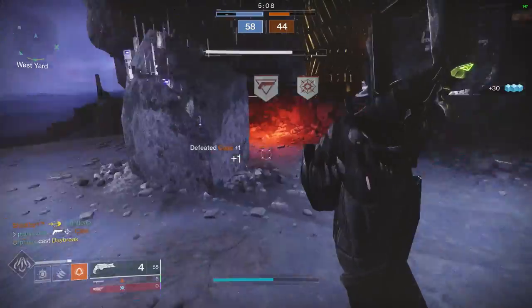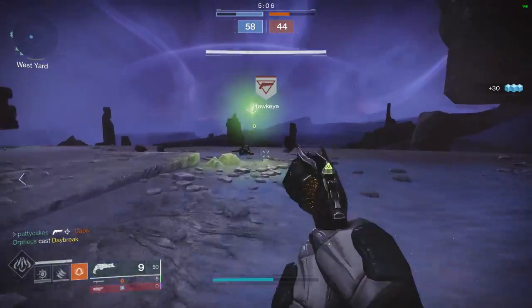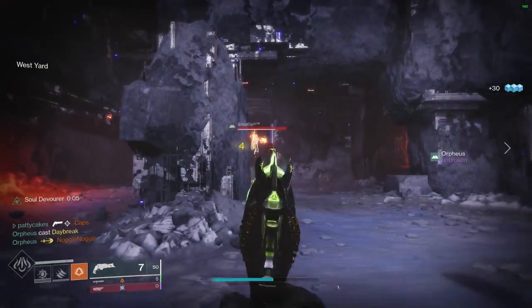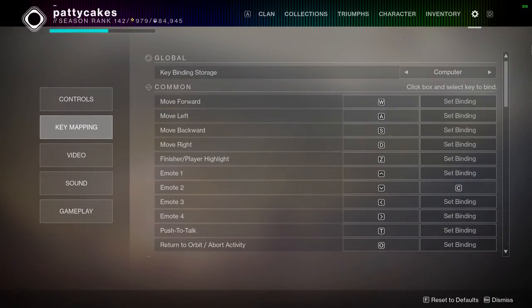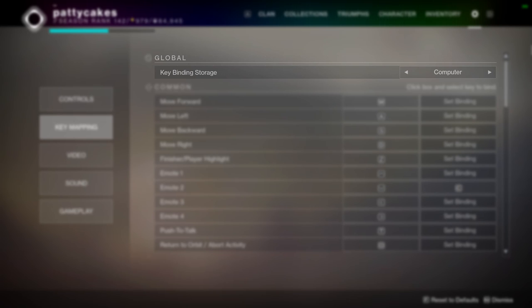Ideally you're also going to want to use a mechanical keyboard. I'll link a few popular keyboards in the description so you can check them out. Looking first at the gameplay category, one thing to note is the top option: if you tend to share an account with someone else and you each play on your own computer, you're going to want to set the option here to 'computer' so that you don't override each other's keybinds. For my movement keys, I keep the standard WASD keybinds for moving forward, left and right, and backwards.